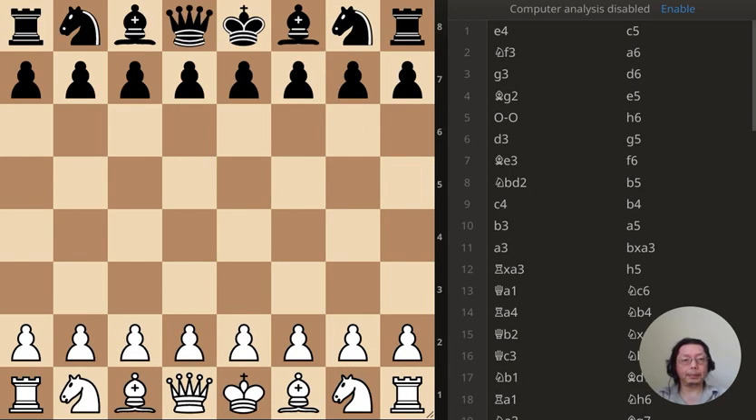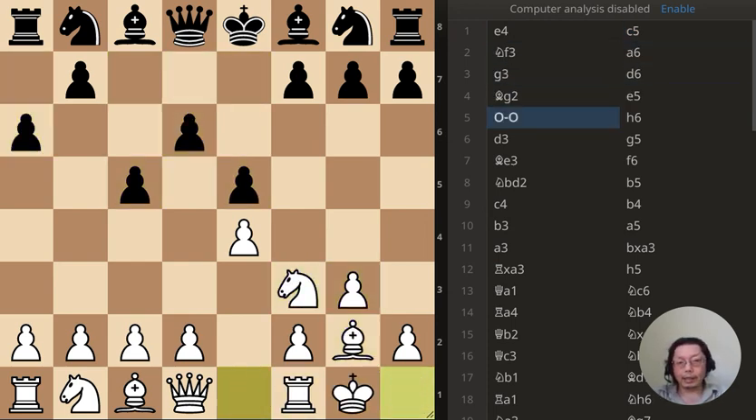Now let's examine the game. This is basically a standard opening move up to here, then a very standard opening move for white — the pawn moves forward, a bishop move, knight goes here, pawn goes here, queen goes here. That's my standard opening. The castling is pretty standard — first four or five moves.